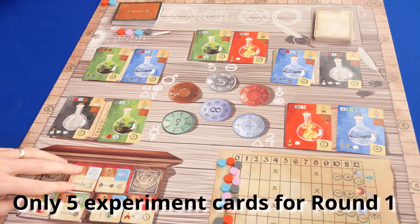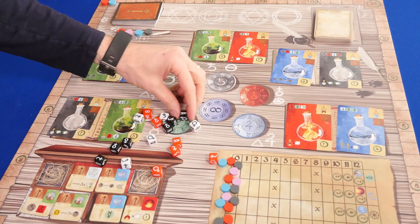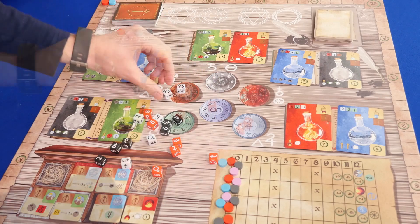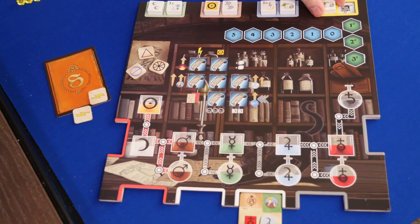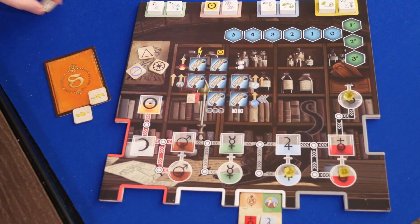At the beginning of each round you'll place out the experiment cards and artifacts. You'll roll all the dice and place them in the matching spots. No area can have more than 5 dice. On your player board you'll randomly place your formula tiles and material cubes in the round sections. You'll also start the game with essences and the ethereal dice.